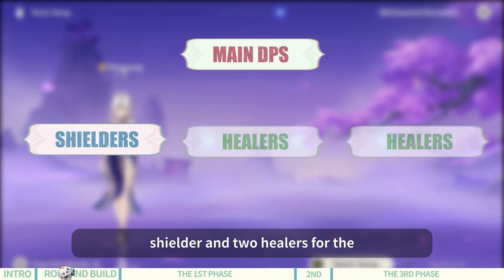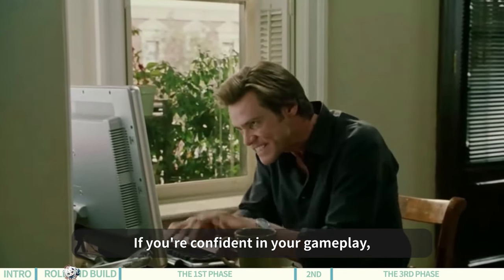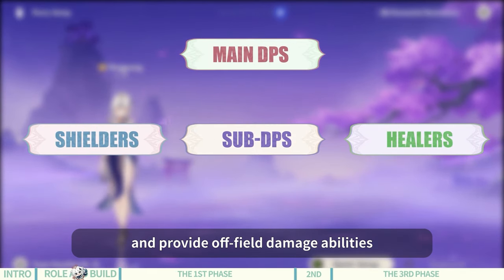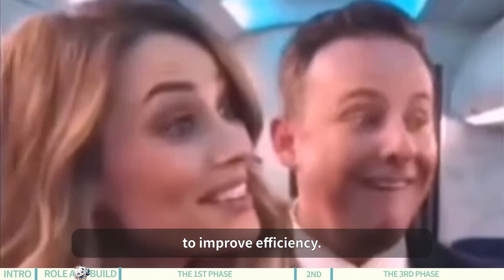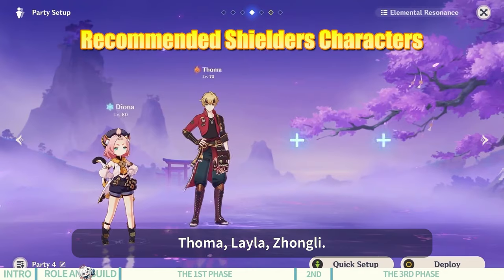It's recommended to have one shielder and two healers for the team to ensure survival. If you're confident in your gameplay, you could replace one healer with a sub-DPS character who can boost damage and provide off-field damage abilities to improve efficiency. Among the shielders, I recommend Diona, Thoma, Layla, and Zhongli.